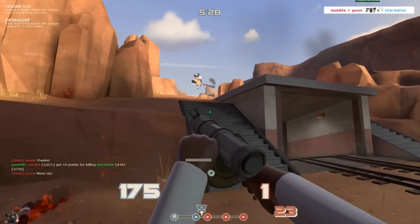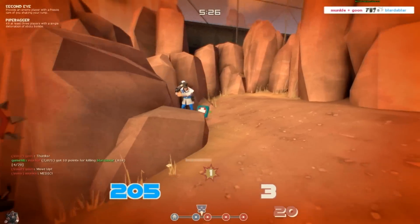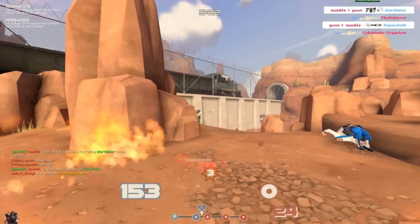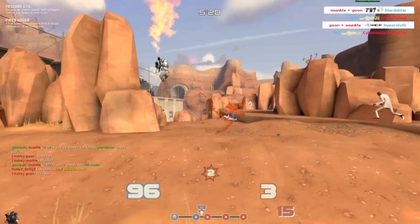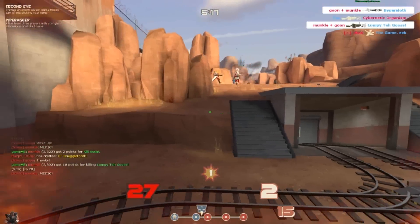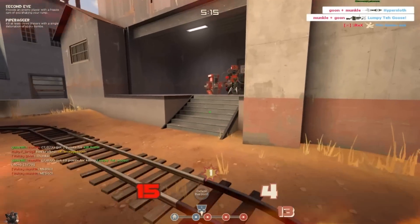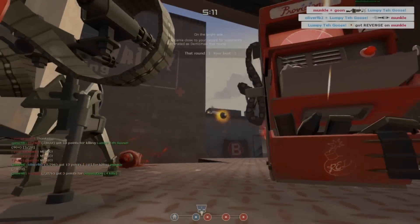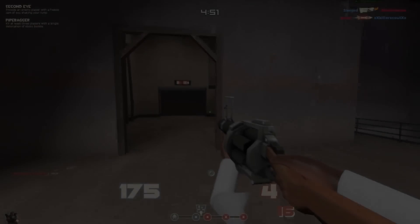We get an uber here which wasn't particularly successful, but it certainly pushes the other team back. I just lay some stickies here to prevent the heavy from walking past. Then a Pyro comes and lights me from behind — I'm not quite sure where he came from. I retreat to this lovely dispenser and then get taken out by a soldier up top.